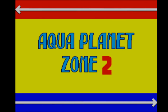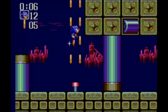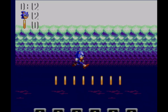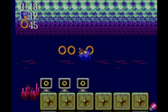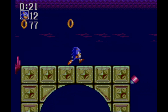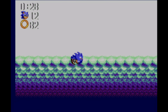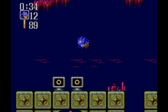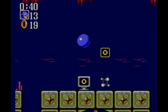No more special stages — we're on to Aqua Planet Act 2. There's a bunch of rings right here you can grab. Once you get 100 rings after completing all five special stages and getting the Chaos Emeralds, you're not going to get a special stage anymore — you'll just get a straight-up one-up.